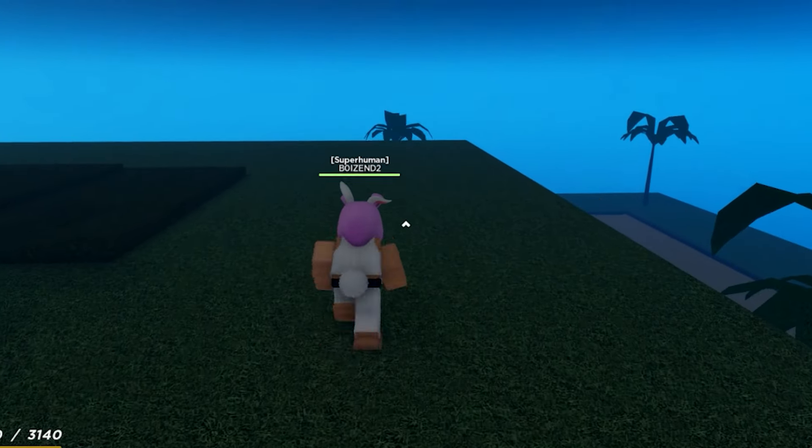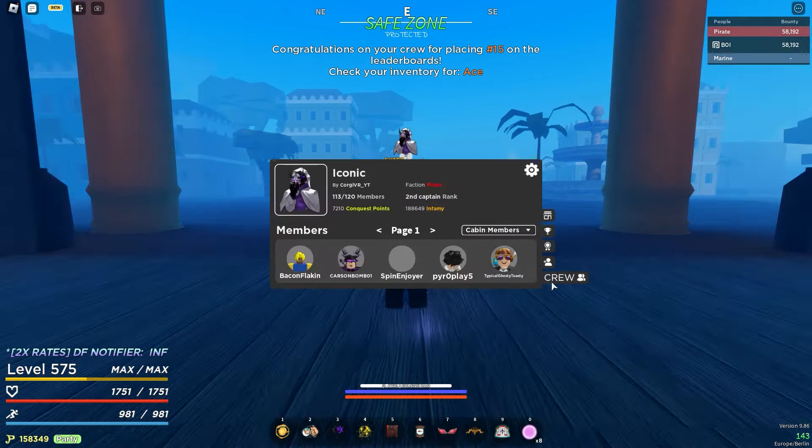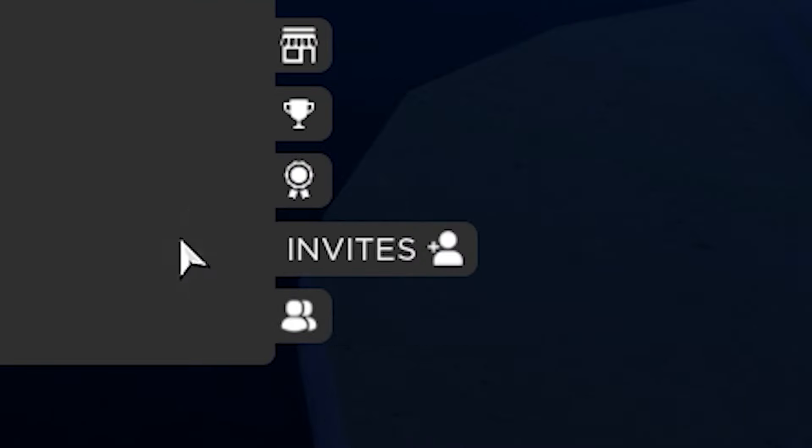When you do meet the requirements to create a crew, choose your crew name and press create crew. Step 2: Managing your crew. As a crew owner, you have a lot of different stuff you will be able to do, and we will go through each one of them. The first thing you probably want to do is invite a player to your crew, and that is simple. First, open your crew menu, look to your right, and select the invites option.